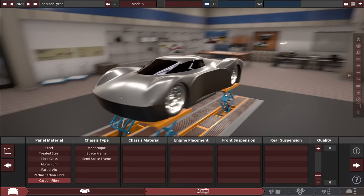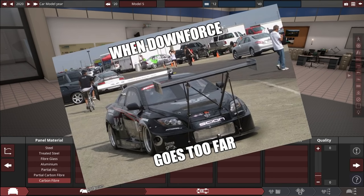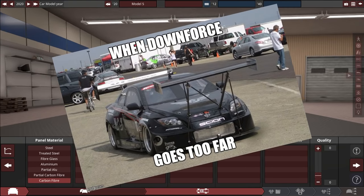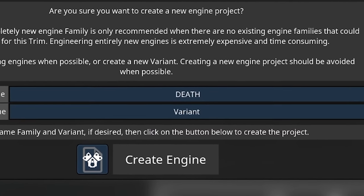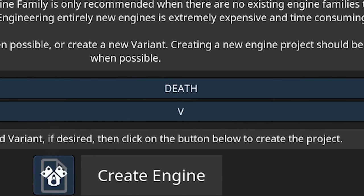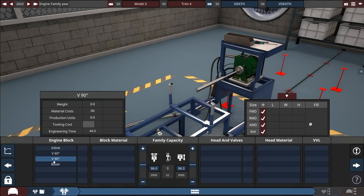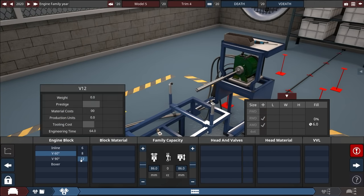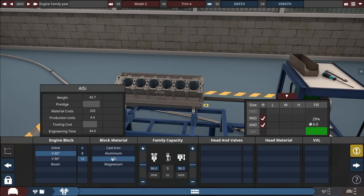We definitely want a carbon fiber body - we want it to be light, we want it to have too much motor, and we want big boy wings everywhere, any little downforce things I can add. This is part of the Komodo Death Series. Definitely going with the V12 - this thing has to be ultra fast, ultra light. We want it to take the most time and be expensive because I want to overcharge people.